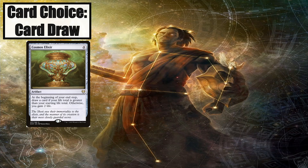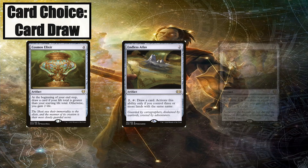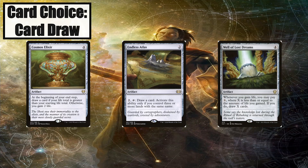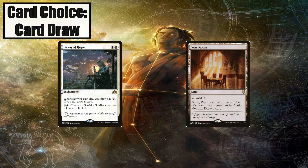Drawing a card at the end step is a little awkward, however we need any sort of efficient card draw we can get our hands on. Endless Atlas is one of the most efficient ways mono-color decks have to draw. The only problem is you are forced to play a lot of basics, which you probably should be doing anyways. Well of Lost Dreams is probably the best card draw engine in the deck — it won't even feel like you're playing a mono-white deck when this thing is out. Dawn of Hope allows you to pay 2 mana to draw a card whenever you gain life. War Room belongs in just about every mono-color deck — having a card draw effect attached to a land is so solid because of the low opportunity cost.